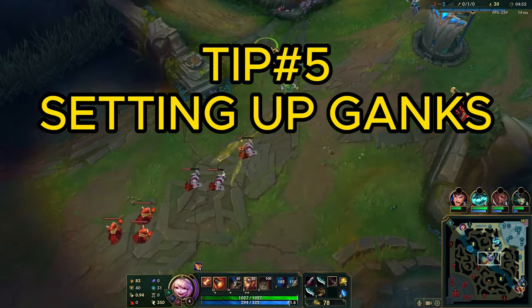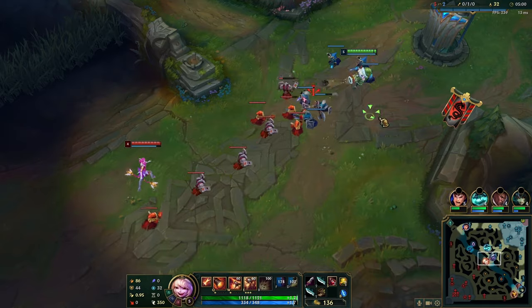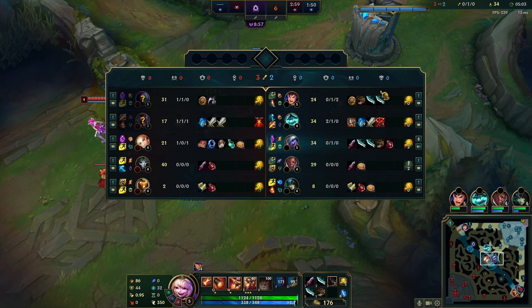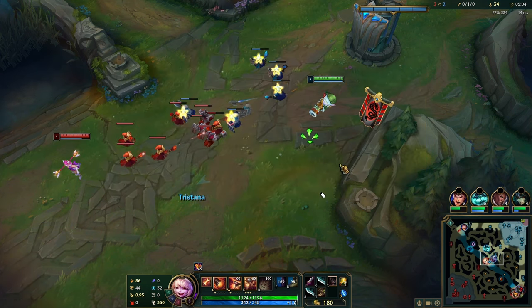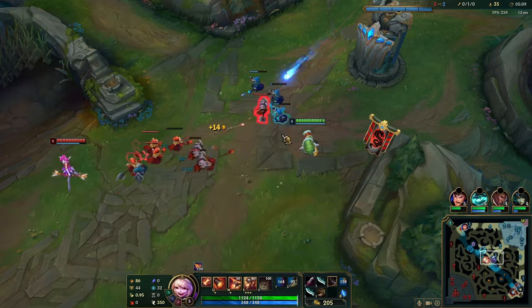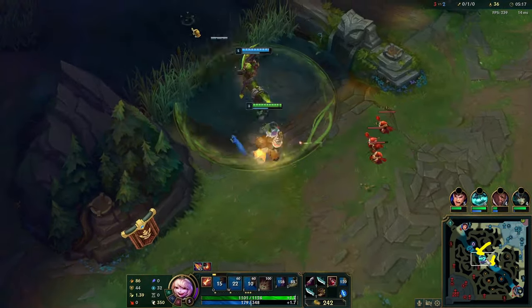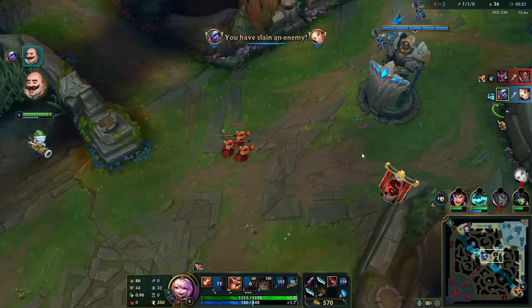When setting up ganks with Tristana, you can lean to the opposite side because your W is a good escape. Leaning to the opposite side of your jungler sells the idea that your jungler is on the side you're playing toward. When you posture down, your opponent will naturally posture up because the jump distance from close range is much longer from far away. And by selling the narrative that your jungler is bot side — because you're warding bot side — it gives Lux a false sense of security. She's hugging top side, hasn't warded, and it sets up a really nice easy gank.